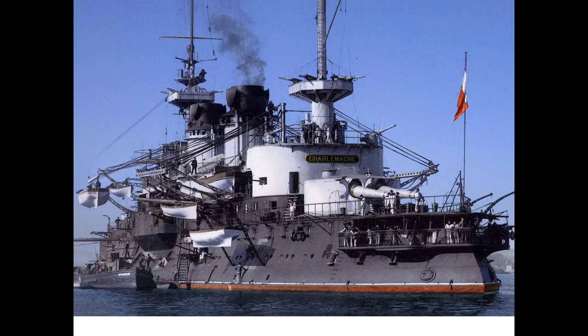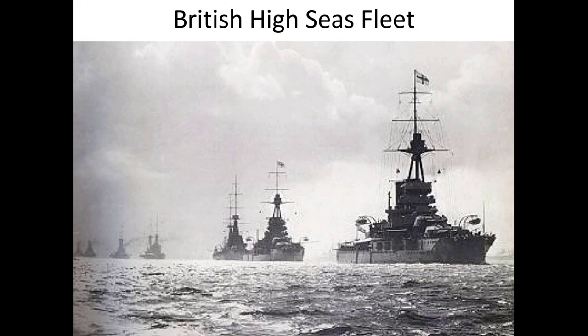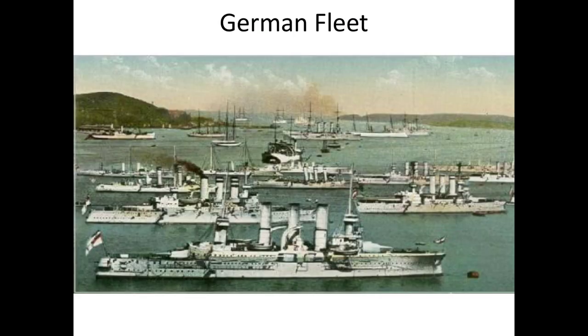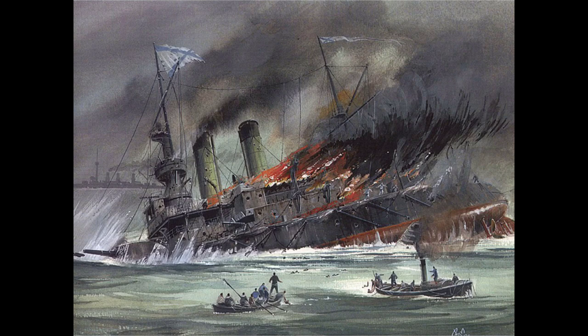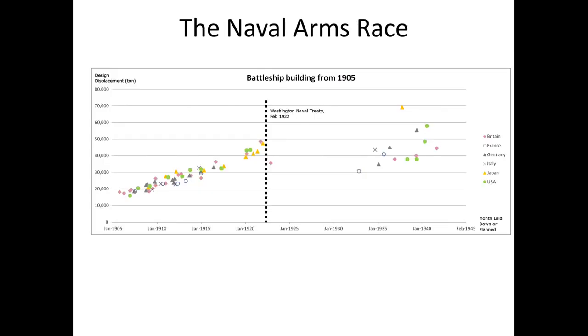Here are some of the ships involved. You have the pre-Dreadnought class, and this is the HMS Dreadnought itself, which the British built as a revolutionary new all-big-gun ship. This is the British high seas fleet, and this is the German fleet. This is a Russian ship being sunk by the Japanese at the Battle of Tsushima in 1905, and here is the Tsushima Russian fleet — or the remnants of it. This is a depiction of the naval arms race between England and Germany in the lead-up to the First World War.